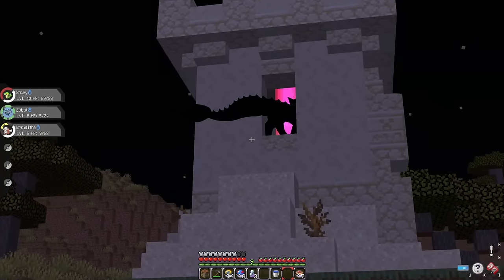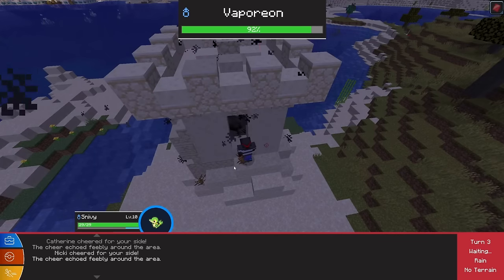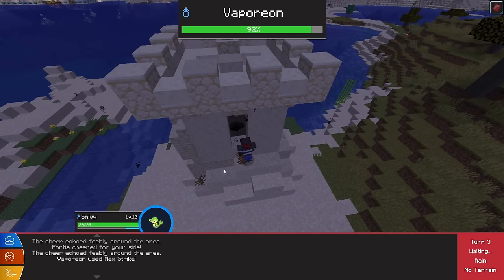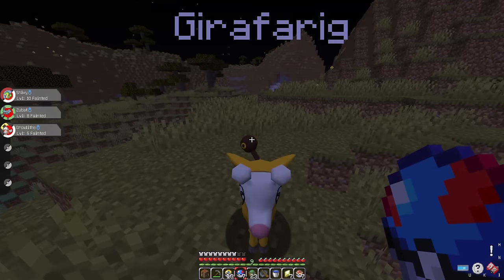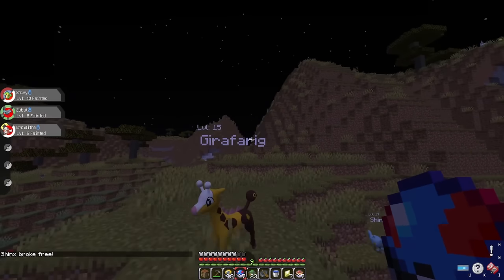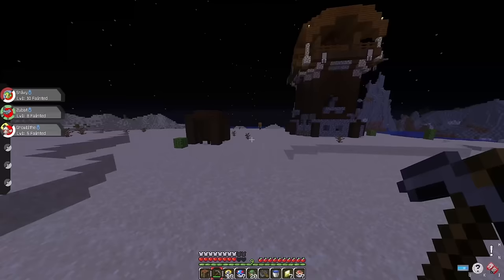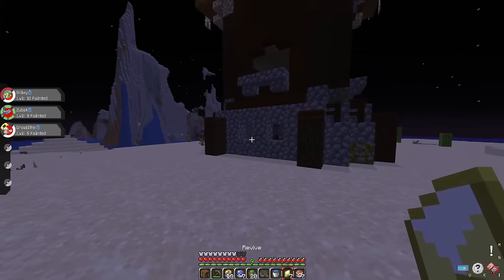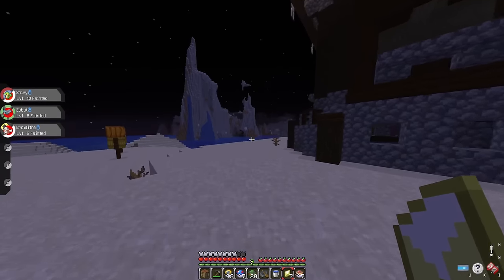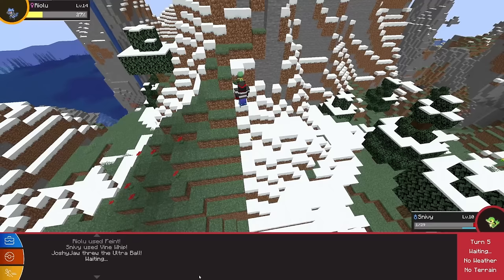This was the scariest part - a Girafarig came out of nowhere on the side of my screen at about 1 a.m. whilst I was happily capturing a Shinx. It chased me through a desert - I don't know why it just wanted to attack me. Not shortly after, I believed my luck would change: there was a Riolu chilling on the mountain. We had to capture it because a Lucario would be amazing.